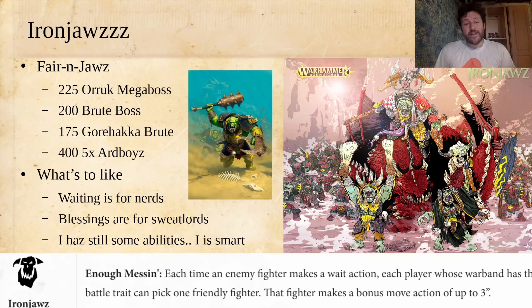Speaking of traits with a really big effect on the game, let's talk about the other orcs: Iron Jaws. Their trait is wild. It's called 'Enough Messin'.' Each time an enemy fighter makes a wait action, each player whose warband has this battle trait can pick one friendly fighter — that fighter makes a bonus move action up to 3 inches.